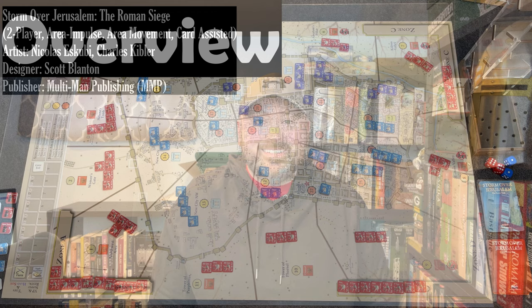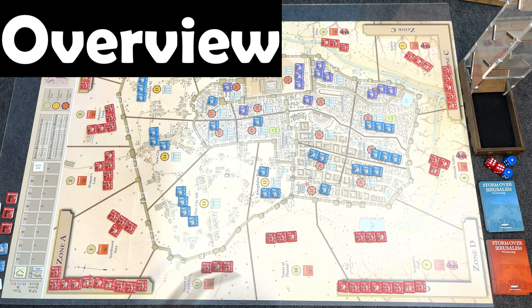Hey everybody, Wayne here. In today's let's play, I'm going to do a turn one tutorial of Storm over Jerusalem, the Roman siege designed by Scott Blanton and published by Multi-Man Publishing. This is a two-player area impulse war game covering the siege of Jerusalem in 70 AD. I will be showing it off and playing it solitaire.